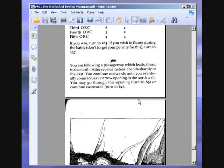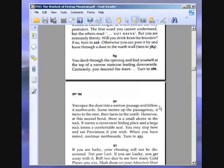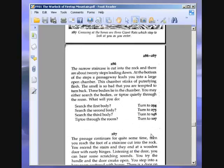You are following a passageway which leads ahead to the north. After several metres, it bends sharply to the east. You continue eastwards until you eventually come across a narrow opening in the north wall. You may go through this opening or continue eastwards. Through the opening we are going. 89. You climb through the opening and find yourself at the top of a narrow staircase leading downwards. Cautiously, you descend the stairs. 286. The narrow staircase is cut into the rock, and there are about twenty steps leading down. At the bottom, the passageway leads you into a large open chamber. This chamber stinks of putrefying flesh.